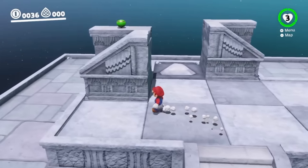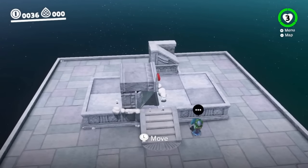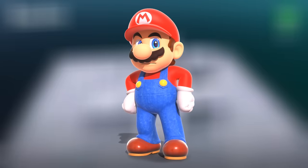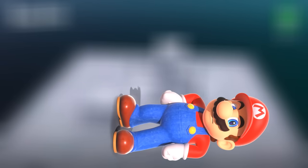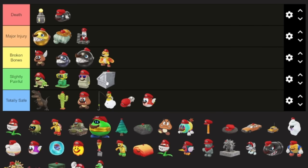For the puzzle piece in Lake Kingdom, I was originally thinking it would be totally safe because you don't do a whole lot with it. But then I started thinking — what would happen if you were just standing up straight and then fell to the side? That would hurt, probably even if we are a cube. So I'm putting this one in slightly painful.